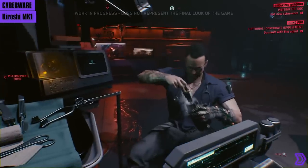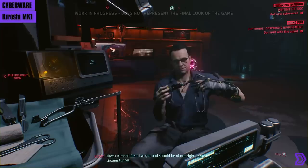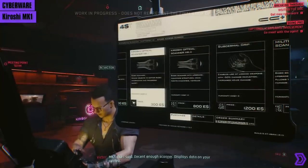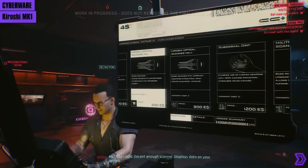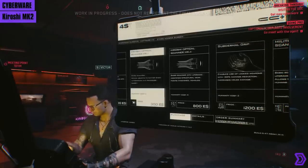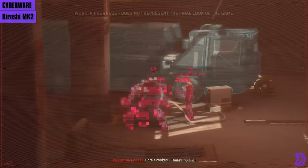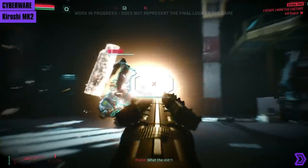Moving over to eye implants, we know of two: the Kiroshi Optical Scanner Mark 1 and Mark 2. The Mark 1 is the only required cyberware we know of in the game — it provides you with a heads-up display and lets you zoom in and conduct basic scans on targets. Without it, you wouldn't be able to see your objectives. The Mark 2, however, lets you discover structural weak points on machines and vehicles and highlights your targets in red on your screen, as seen during the Royce boss fight.